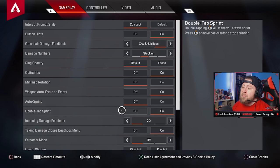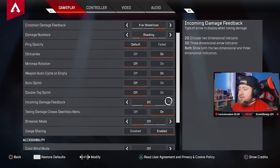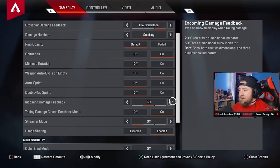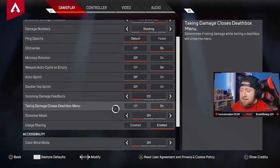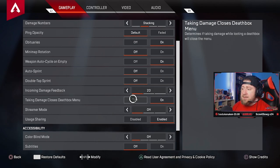Double tap to sprint: if you're streaming or doing something else and want to double tap so your character runs while you step away, that's fine — but in the heat of the moment I never use it, so I turn it off. Incoming damage feedback: I used to keep this on 3D, but I found 2D is easier to read and less congested on the HUD, so I leave it on 2D. Taking damage closes death box menu: turn this on. If you've ever been looting a box while someone's shooting you and forgot to jump out, this automatically cancels the looting so you can evade.